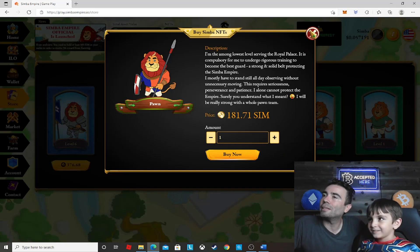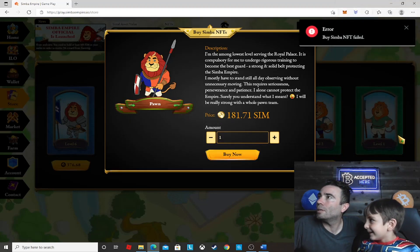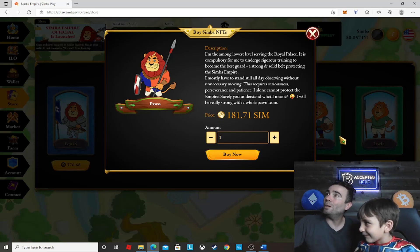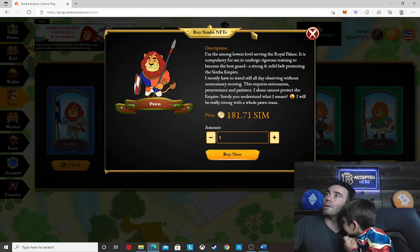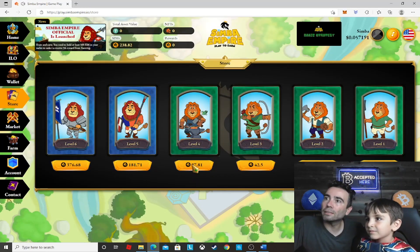Something's not working here. We got one — Buy Now. Confirm. Well, let's try another character because that one's not working. Try another character.